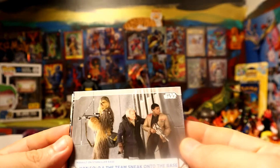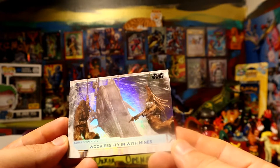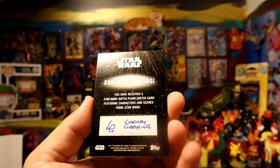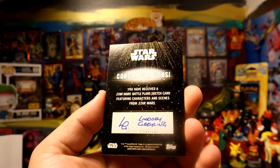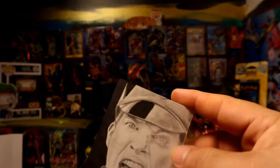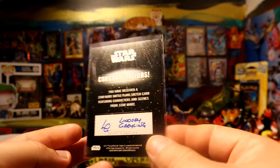All right, pack number six — actually pack number seven. This is pack number seven already. Nice foil again — Wookiee flying with mines, pretty nice. Whoa, what is this? Don't tell me this is a one-of-one! That's the signature of the artist. It says: 'You have received a Star Wars Battle Plans sketch card featuring characters and scenes from Star Wars.' He's definitely a character — probably a captain. That's pretty cool man, pretty nice. These are not easy to pull for sure.